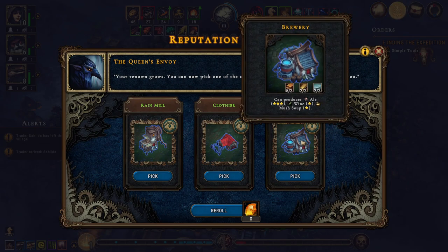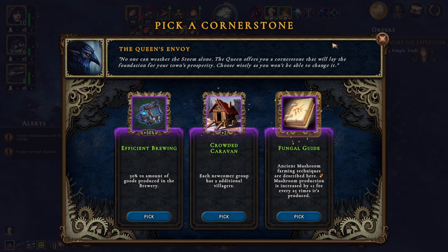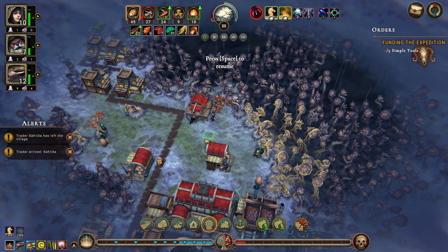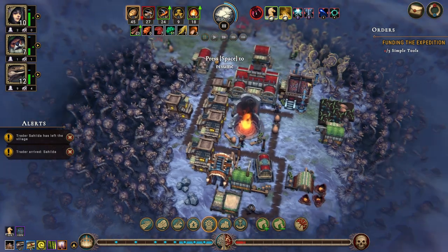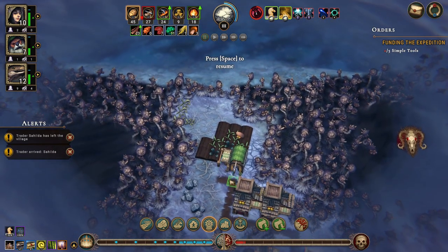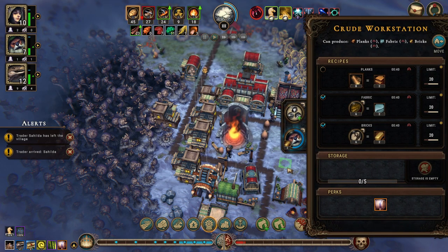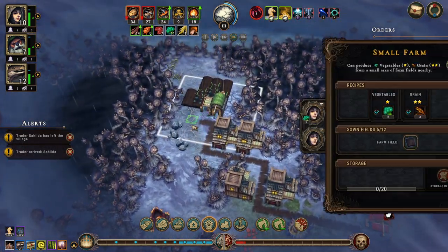Definitely the clothier — though the brewery would be nice as well. But the clothier: we need clothes, so let's get it. Cornerstone: I'm going to pick the brewery in the hopes that we get one. I'm going to get three humans — no, four lizards and a beaver, because I want a beaver working in here. Is the mine being built at all? You are making bricks, but we do have two humans working in here — excellent.